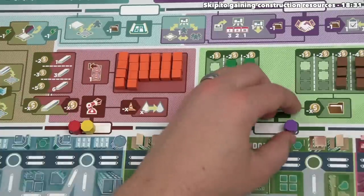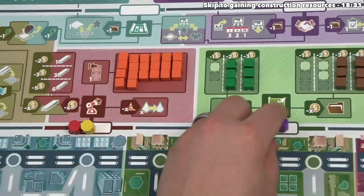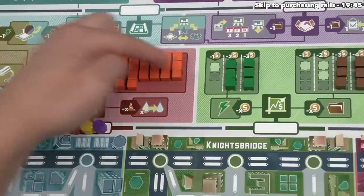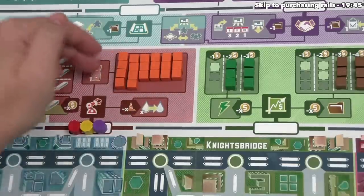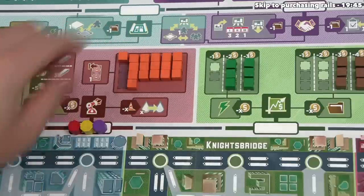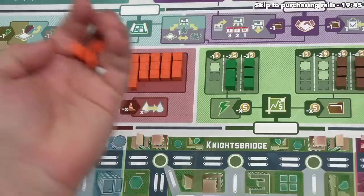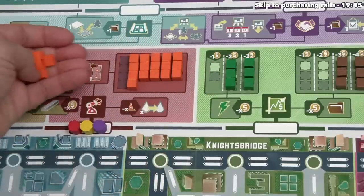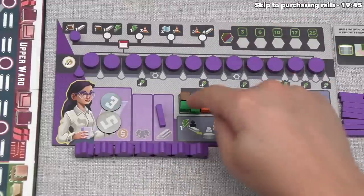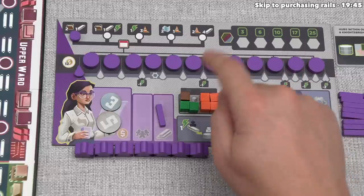So far we've been unhappy that we're behind our opponents — they were buying lots of cheap resources we wanted. However, sometimes being at the back is good, and this is one of those times. Let's move to the materials zone, and currently we don't have any construction to spend, so let's get some. When we acquire construction, it doesn't cost money — instead, we take all the construction in the leftmost column. If we'd jumped ahead earlier, we would have only gained one cube. But because both opponents spent their construction before we got here, this leftmost column filled up, and for a single action and no money, we gain all four of these.